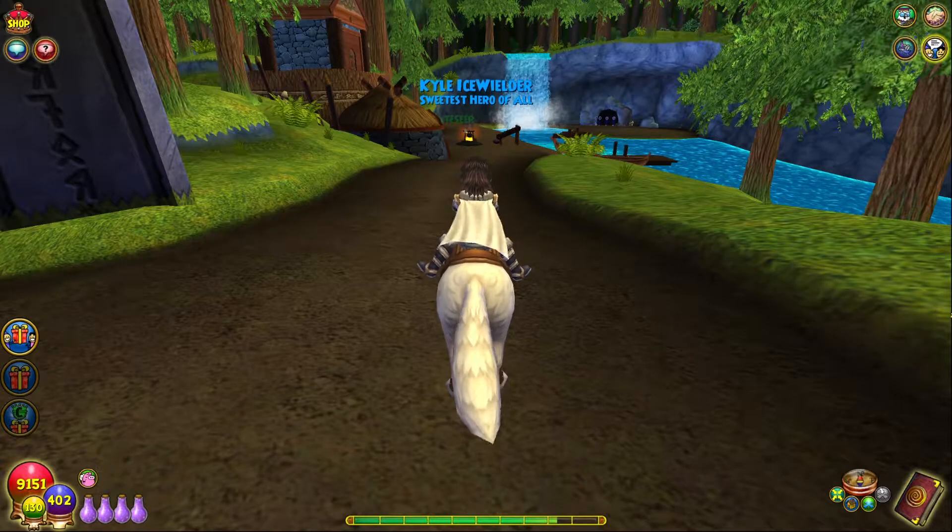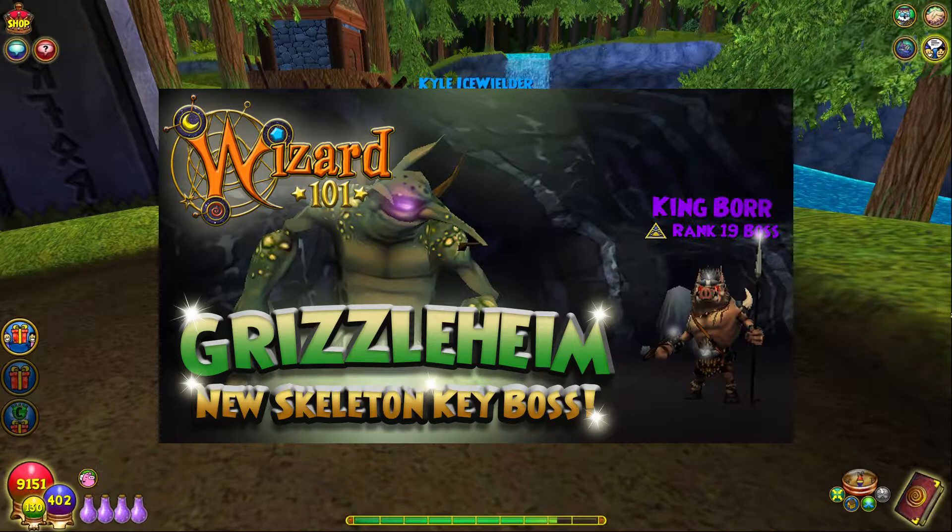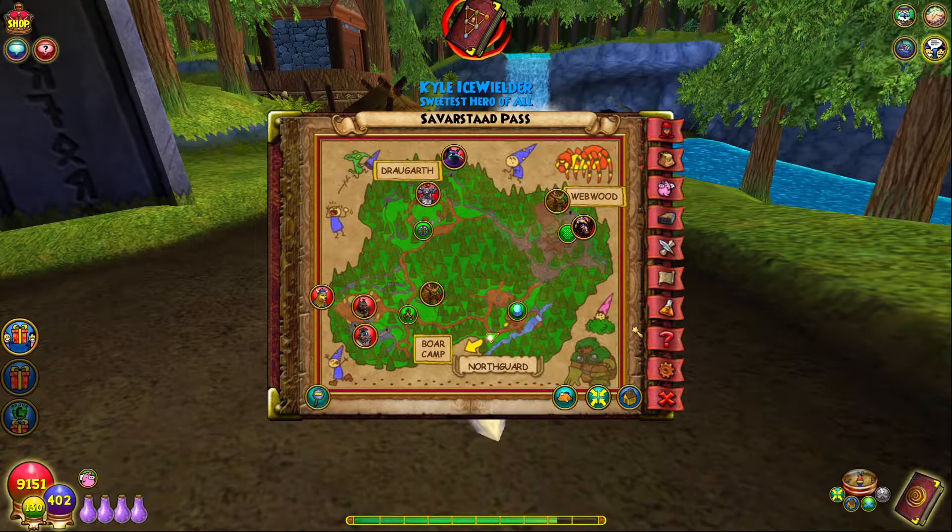Today we are finally going to be trying out one of the new fights added into Wizard101. They added two brand new Skeleton Key bosses. One of them is in Grizzleheim, which is here — we're actually going to be doing that one today. The other one is in Caramel, in the Nibelheim Mines, which is going to be like a giant marshmallow. I'll probably do a video on that one as well. But this one is in the Savarastad Pass.